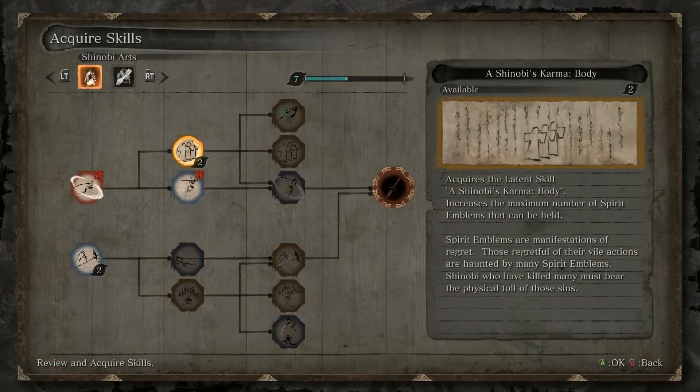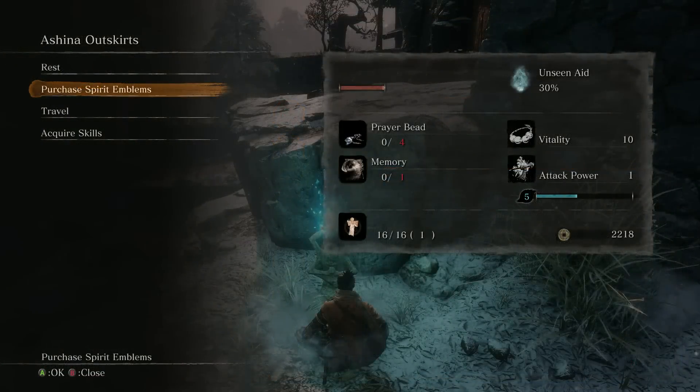Next on the list is a Shinobi's Karma, the Body. It simply increases the number of spirit emblems that you can carry from 15 to 16.